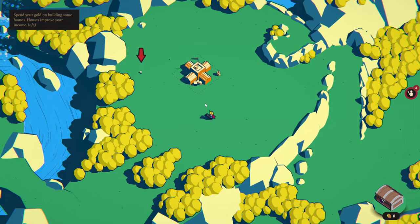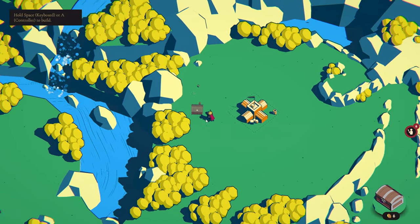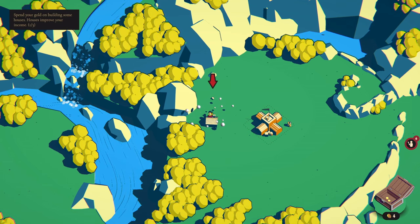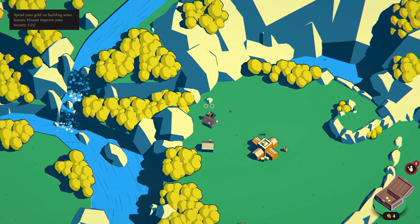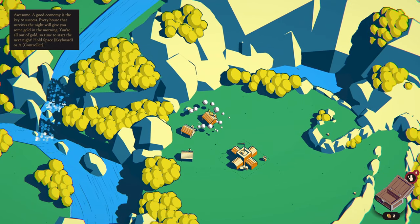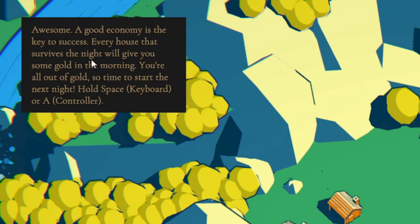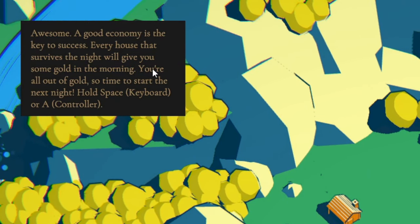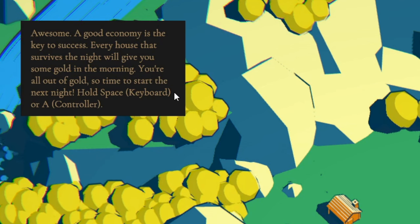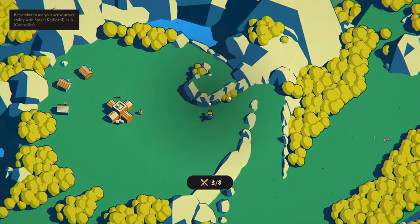Spend your gold on building some houses. How does it improve your income? I still have gold. A good economy is the key to success. Every house that survives the night will give you some gold in the morning. You're all out of gold, so time to start the next night. Hold space. Let's do it.